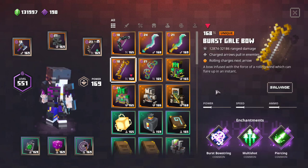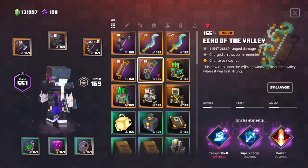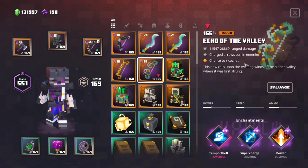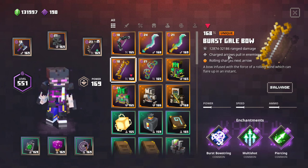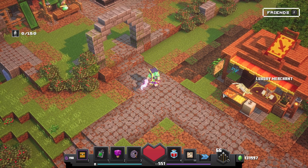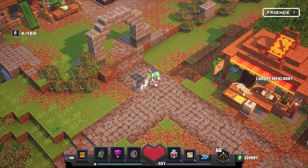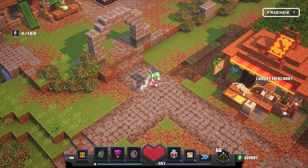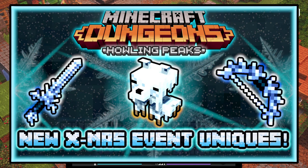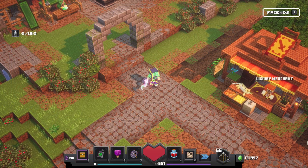I have a weird feeling about the bows — the pulling enemies effect is not that great on higher difficulties and their damage is not really impressive, so I don't think they're useful. If one is useful, I think it's the Burst Gale Bow because rolling synergizes well with Burst Bowstring and Dynamo. To sum everything up: the knives are quite nice, the armors are in my eyes pretty useless, and the same goes for the bows since they're countered by the difficulty itself. I like the overall design and theme, but these items just aren't as good as they could be.